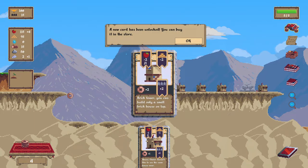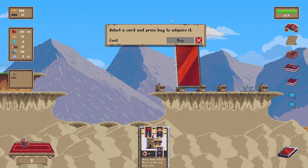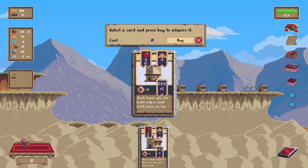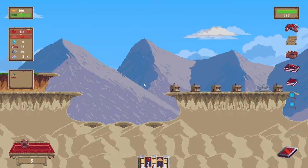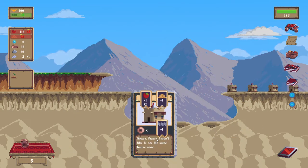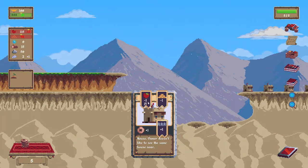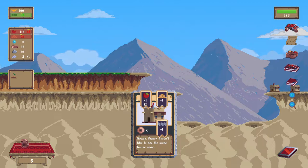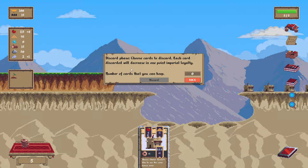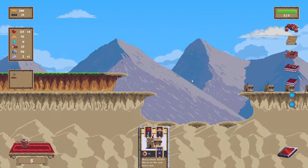We're spacing these all out. A new card has been unlocked — you can buy it in the store. We've already visited the store. So I don't want to build more than 10 of these, because then I would lose out on my food per turn. There is a discard phase — choose cards, discard each card, decrease. Okay so there is a reason to play these. I think those other houses were just better.